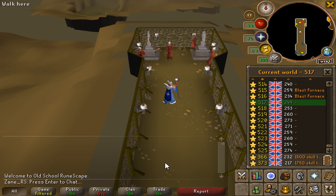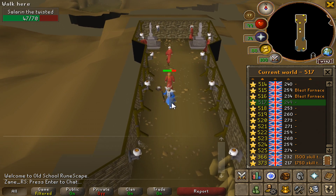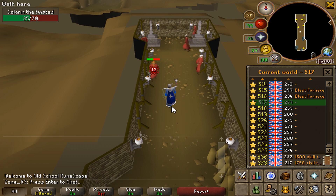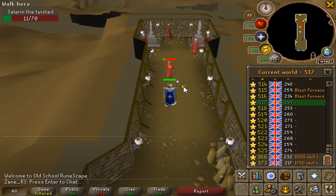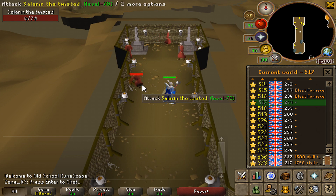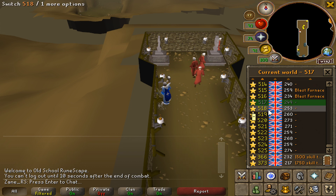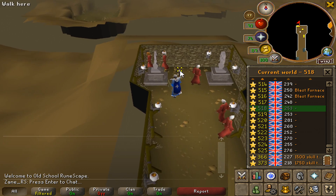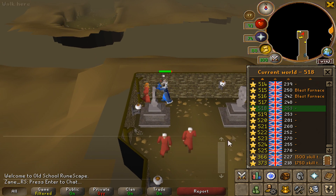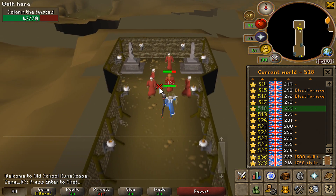In terms of the method, one key thing to note is that Salarin the Twisted is surprisingly accurate considering he is a very low level monster. But that doesn't mean you can't camp him indefinitely at a low level — all you have to do is lure him down the corridor and he can't go past a certain point, giving you a bunch of free hits. Each magical strike spell does a guaranteed amount of damage scaling up to 12 with Fire Strike, so you will basically always 6-hit him using Fire Strike regardless of your combat or magic level — that's providing you don't splash. Salarin the Twisted doesn't have much magical defence either, so even for a low level player, splashing will be quite rare.